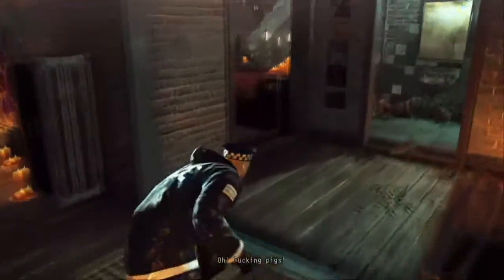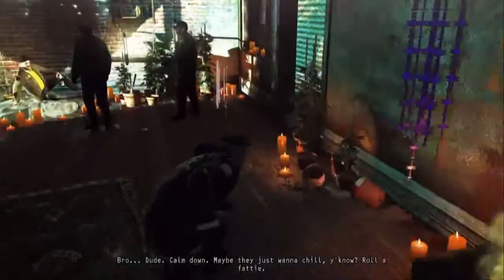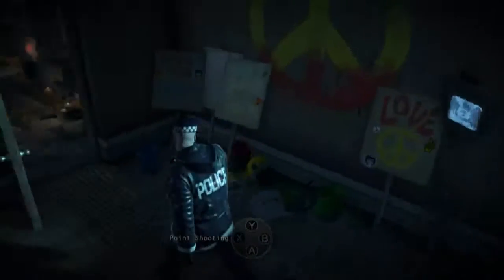So if you come this way, come through this room and then use your instinct to blend in as you get to this point here. Then back up against this wall, grab the evidence and then walk away.